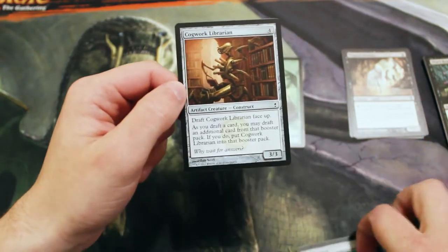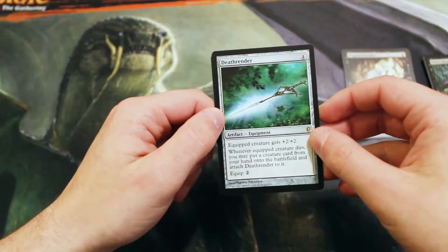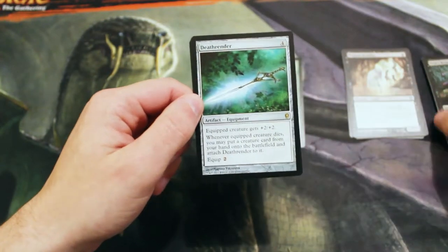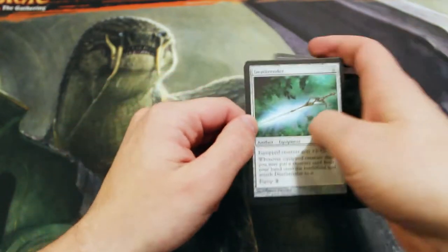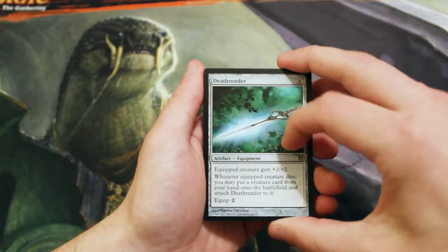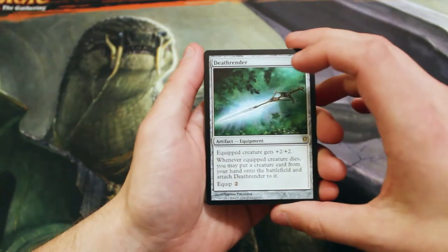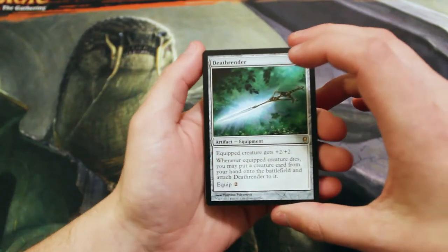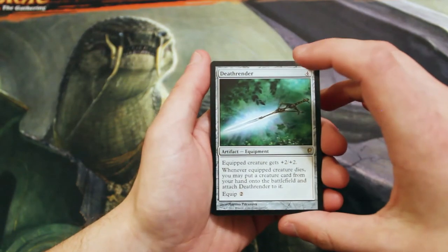Death Render is not the best rare in the set, but it's very powerful, so I'm happy to see that. If you enjoyed this episode, make sure to like, comment, or subscribe. We have plenty more of these, so watch all of them. If you have any pack suggestions, leave them in the comments below — when we open your pack we'll give you a shout out. Hope you enjoyed this episode and we'll see you next week for a brand new pack. Thanks for watching!